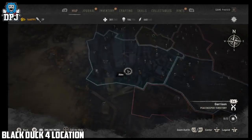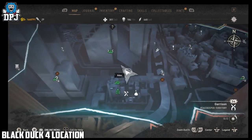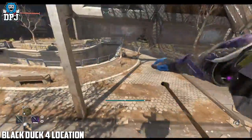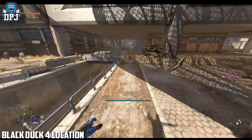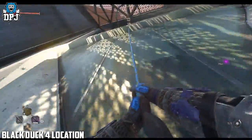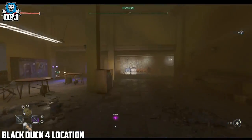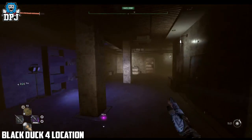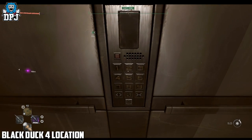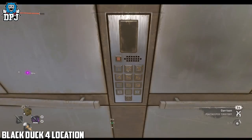If you have any idea where the fifth duck is, hit me up on my Discord or Twitter — links are below. If you're not already part of my Discord community, join up! We have thousands of Dying Light 2 players. You can LFG, do the dupe glitch, talk about secrets and easter eggs, or get help. If you have anything to share — secrets, exploits, glitches, or fifth black duck info — you can DM me there and I always give credit where it's due.